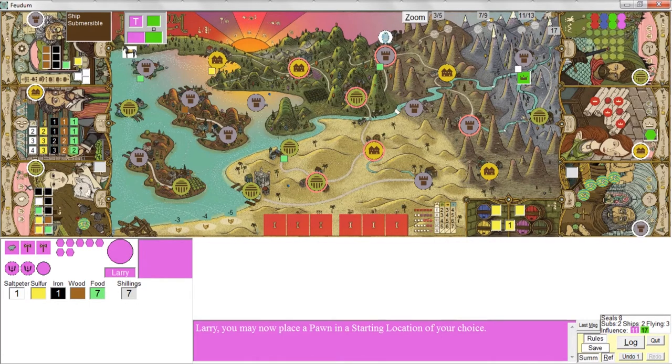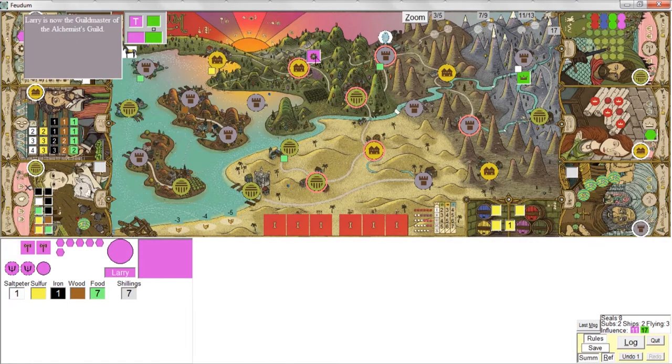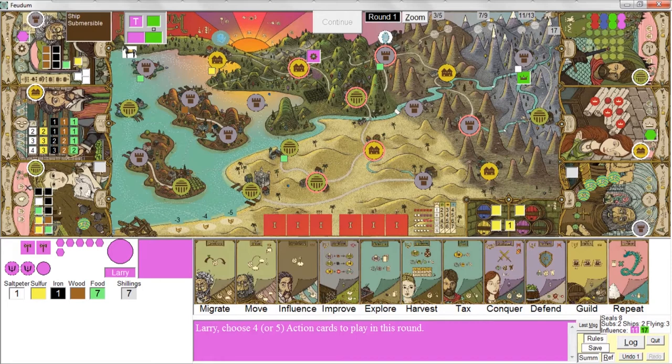If the behemoth happens to be close to where the Queen's pawn is at the beginning of the game, that could be a tough game right then and there, because it means she's going to get to the behemoth pretty quickly. You may have to adjust your strategy — you can take control of the behemoth. I've got to bring a pawn out; I usually like to start with an alchemist. Maybe I'll build feudums — I don't normally build feudums but I won't mind attacking the Queen.